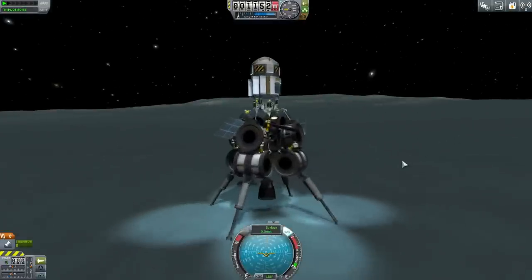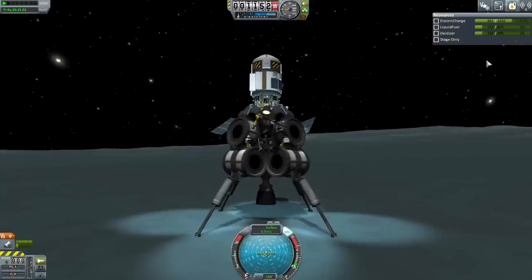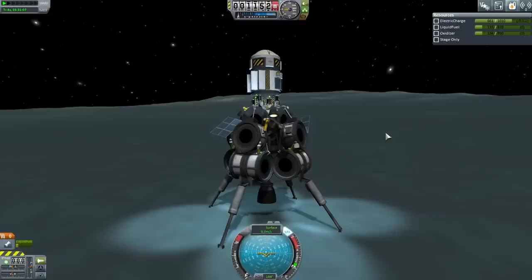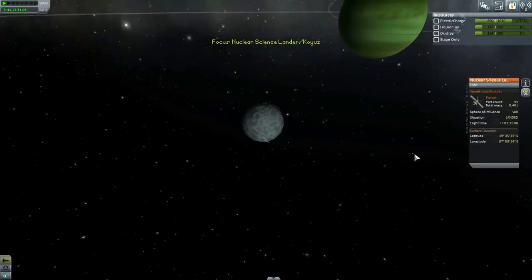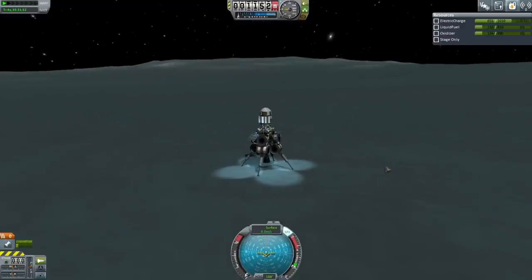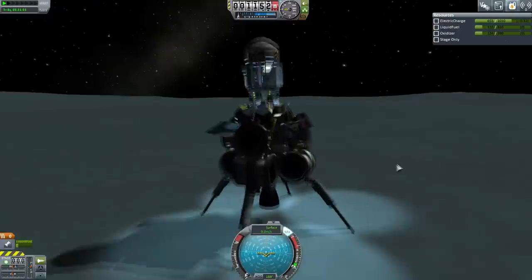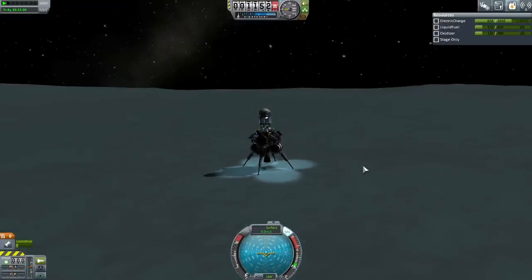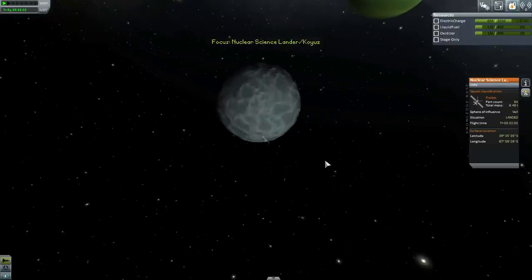Here was our Science Lander - the Val probe - with 110 units of liquid fuel. Our mass is 8.48 tons. I don't think that's going to get us very far, but it does have a nuclear engine. Let me get my calculator out. I read that we have 1,200 meters per second of delta V. That's interesting - so we could maybe do something with Val with that, though I'm not sure.